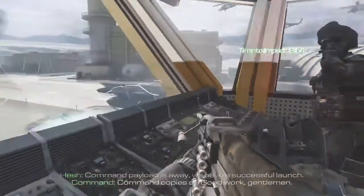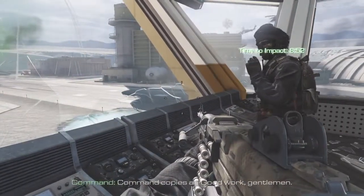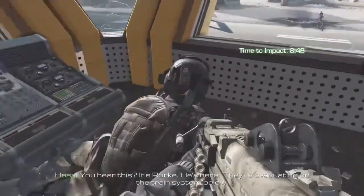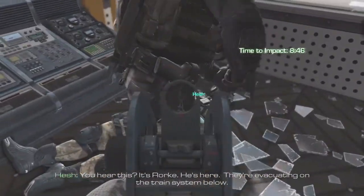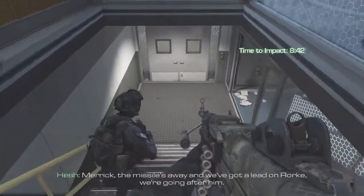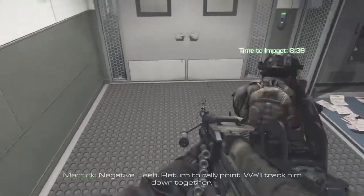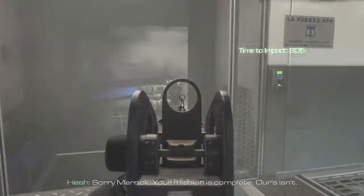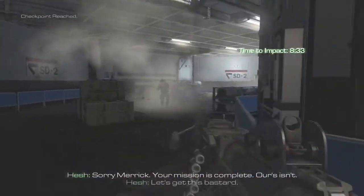Command copies all. Good work, gentlemen. You hear this? It's Rourke — he's here. They're evacuating on the transistor below. Merrick, missiles away. We're going to lead on Rourke — we're going after him. Negative, Hesh — return to rally point, we'll track him down together. Sorry, Merrick. Your mission's complete. Ours isn't. Let's get this bastard.